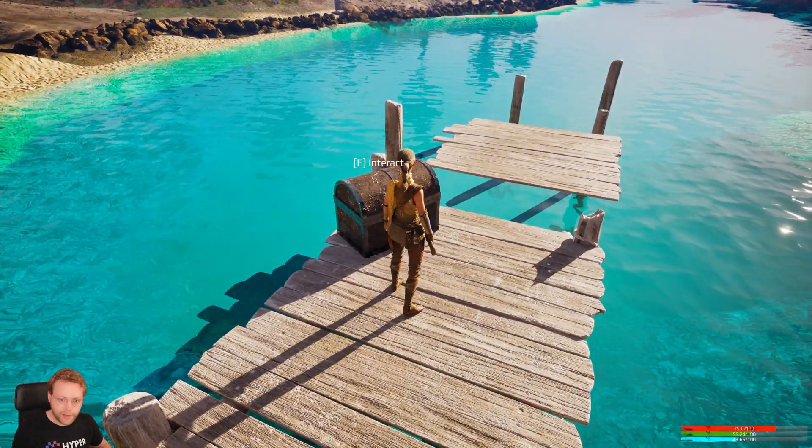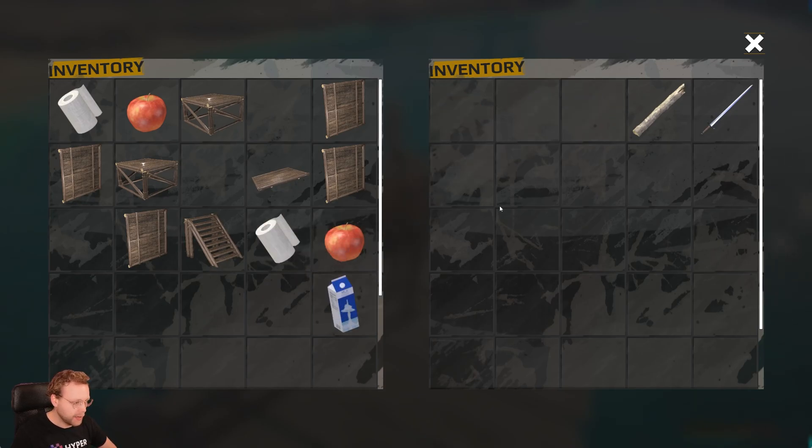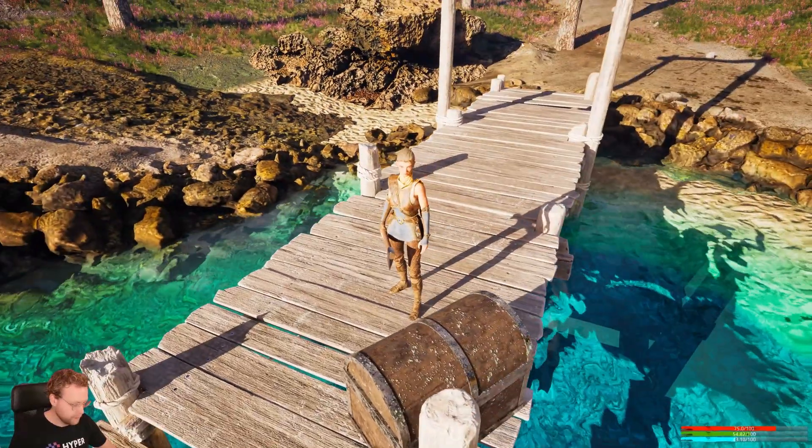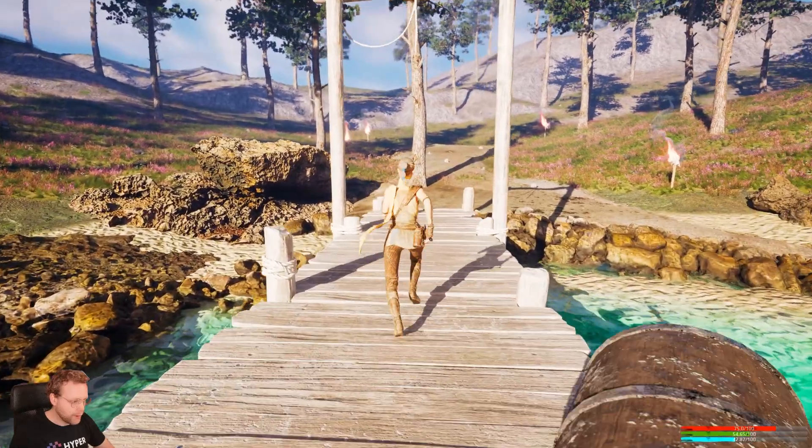We also will create things like storage chests, just like this one. Let's pick up this apple, this bandage, some milk, a stick, and a very cool sword. Let's unequip this one and equip our sword.